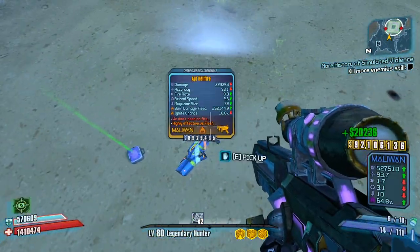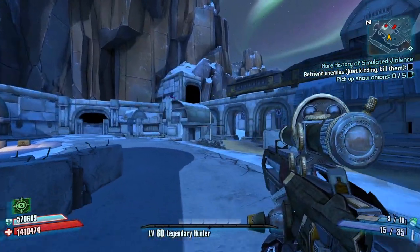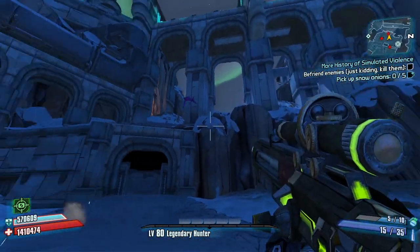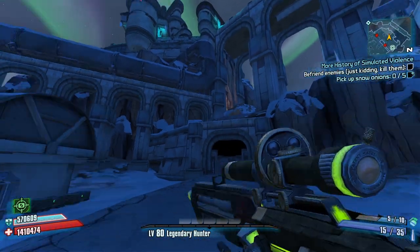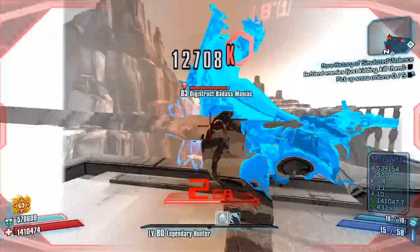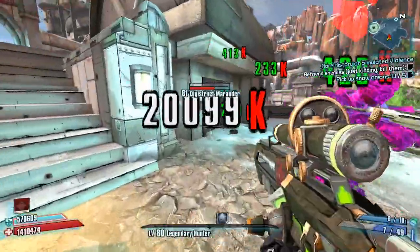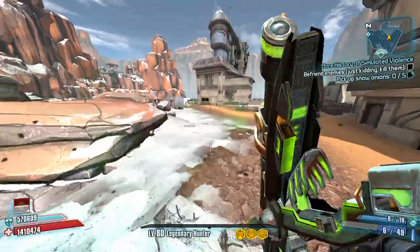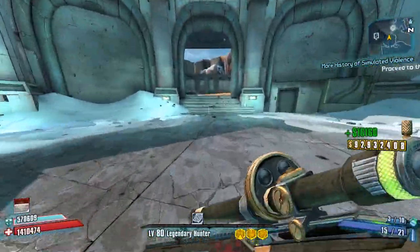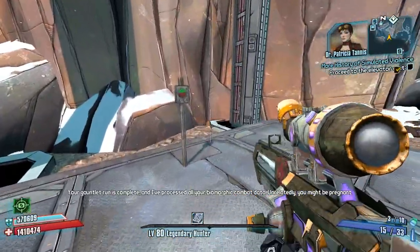I want to see him fly into the death wall, let's get him over here. Oh wait — he goes, this might be a bad idea. Hey it worked! OP number three — give it to me! Now we gotta go for a new B-shield, let's get it.